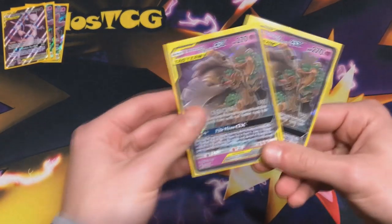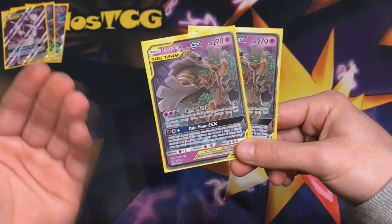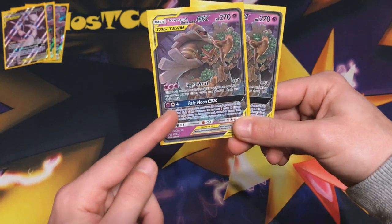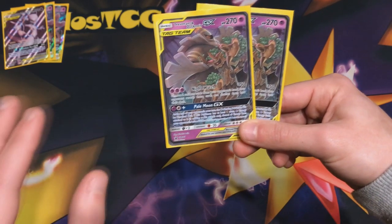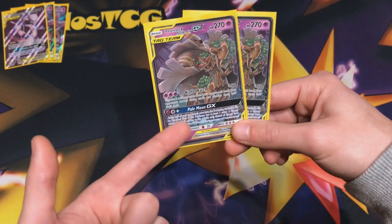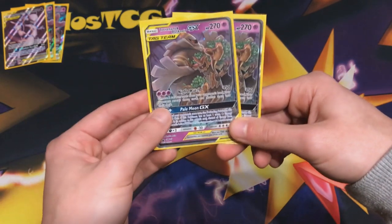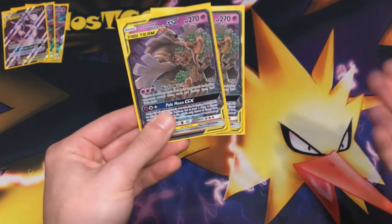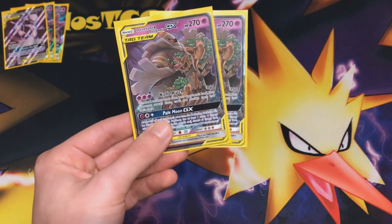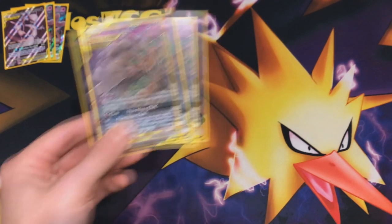Moving forward we're going to be running two copies of the Dusknoir Trevenant. This card seems to get more and more popular with every new set released and it's going to be fantastic with Night's Watch. Not only that, you can use Pale Moon GX if the opponent has a low hand size — that means if they stay in the active position they automatically get knocked out. You have a lot of GX moves to use in this list but Night's Watch is the attack we're going to try and spam. We get the energies thanks to Malamar and the Psychic Recharge ability — get energies onto Mew Mew or a Dusknoir Trevenant and out of nowhere, after using Marnie, the opponent will be left with only two cards in hand.